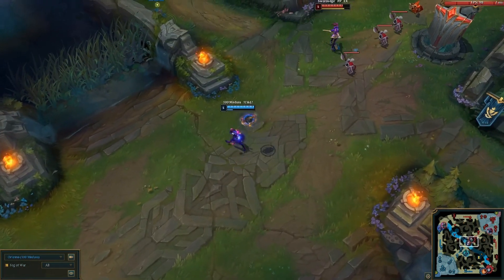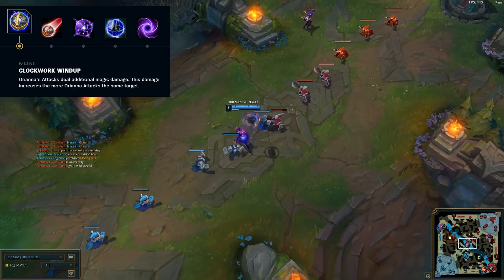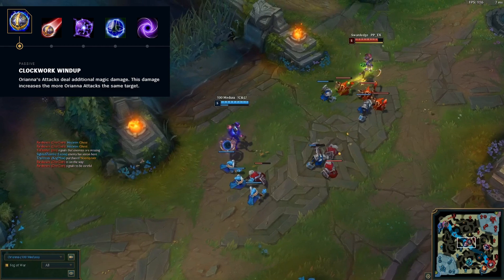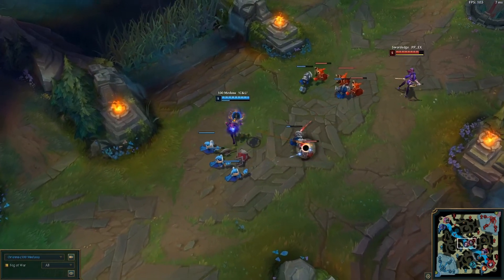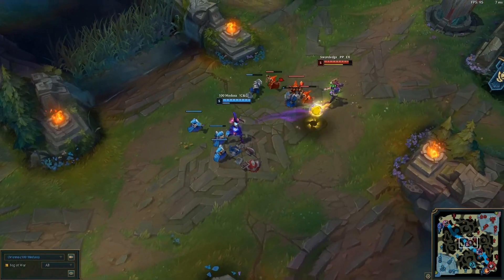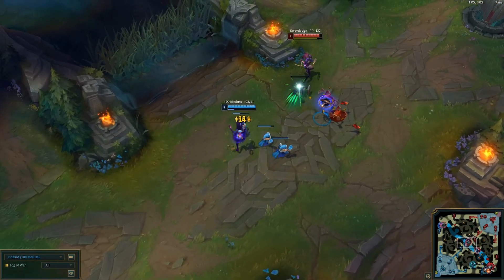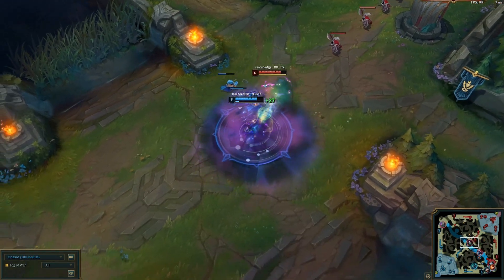Let's look at her passive, which is going to be Clockwork Windup. This essentially means that Orianna's auto attacks will deal extra magic damage, and this increases the more she attacks a single target. It doesn't transfer between minions or champions. But if you're auto attacking a champion while throwing abilities and getting some auto attacks in between ability casts, you really start to ramp up a little bit. It's not too noticeable, but it really does start to work out.